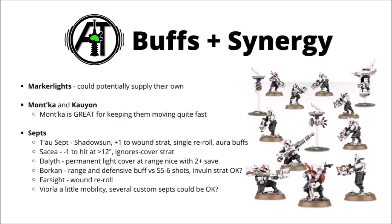In general, I do feel that broadsides are generally going to be a bit stronger in lists playing Mont'ka than those playing Kauyon. Sept-wise, as a big core battlesuit unit, pretty much all of them do at least some good for the broadside squads, perhaps Tau Sept being one of the best and most reliable. They've got access to Shadowsun, whose re-rolls will go down particularly well on a big scary unit like these. They can use their Focus Fire for plus one to wound, and the broadsides could even be quite a good way of triggering that, as they'll usually punch a mortal wound through with those rail rifles. Their single re-roll is always going to go down well on a broadside wound roll, and the aura buffs for commanders are going to be quite handy.